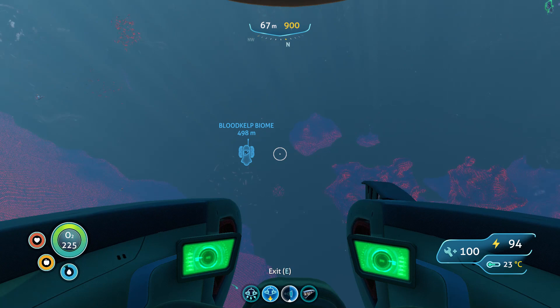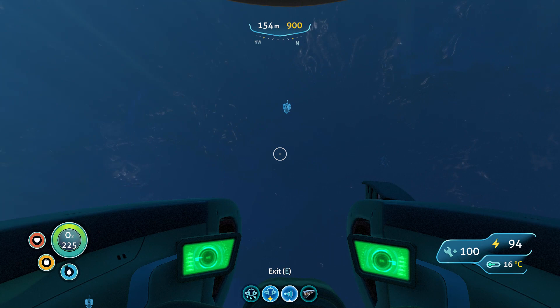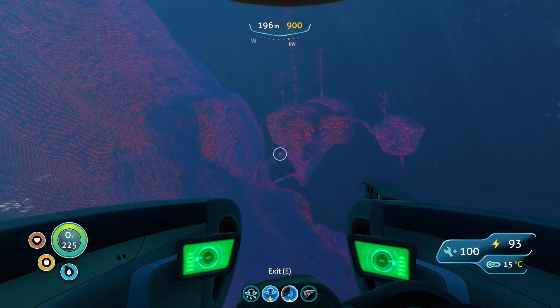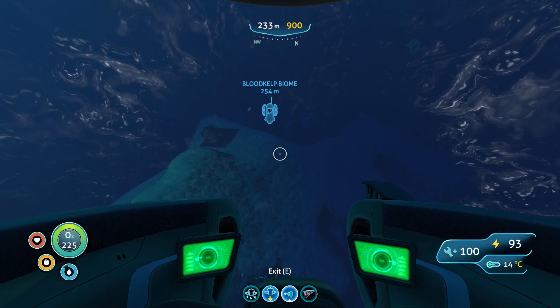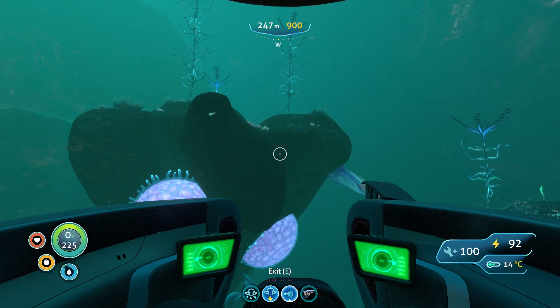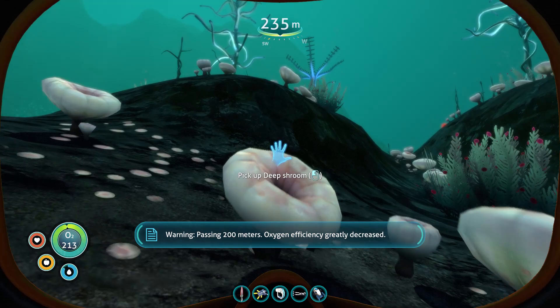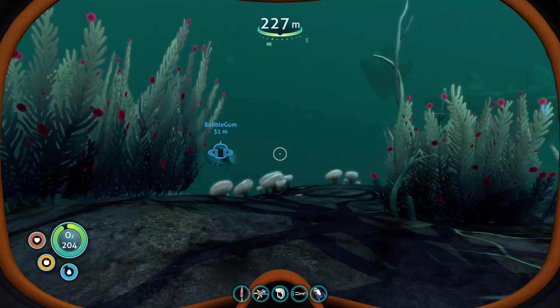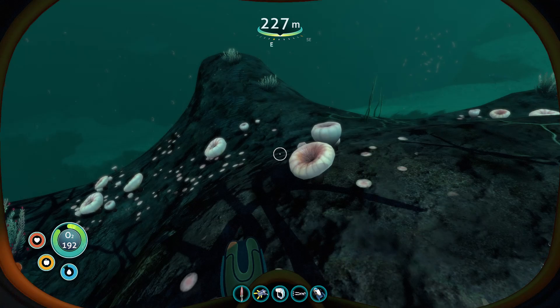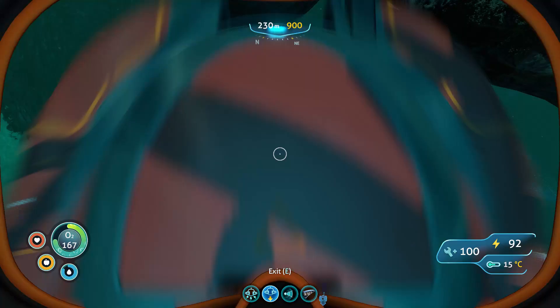You can see the blood kelp biome right here — we're going to enter it. Our main objective is to find these floating island formations. You practically don't even need deep-depth upgrades here. And there they are — bingo! On these islands you'll find deep shrooms which you can pick up. You need three of them for the hydrochloric acid. You can also pick up more and plant them. Also note that you can pick up three blood oil here to craft benzene, but that'll be another video.